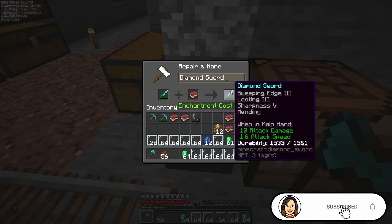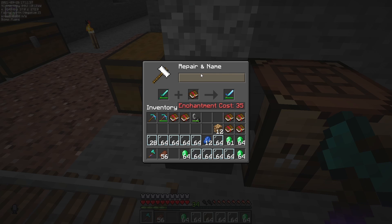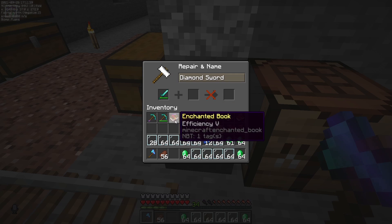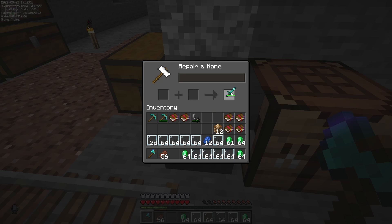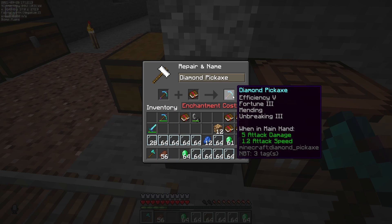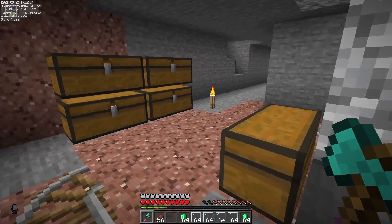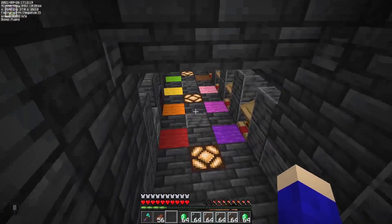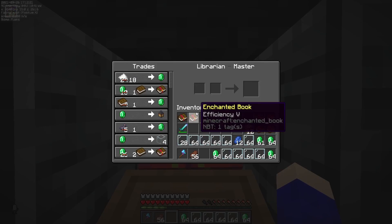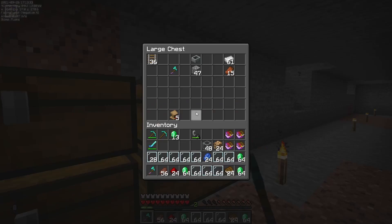I now have enough levels to actually enchant this, and I don't actually have any levels to rename it, so I'm just gonna put the enchantments on just like that. I can also put efficiency on both my pickaxes, so I'll quickly just do a little more trading with these villagers and get enough levels to do that. And there we go, fully enchanted.